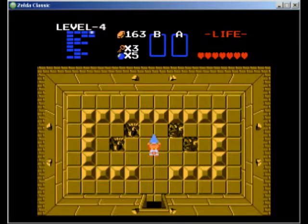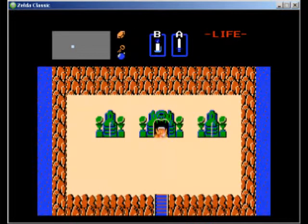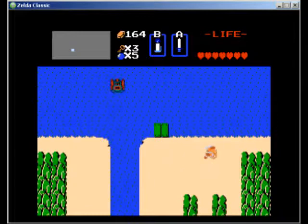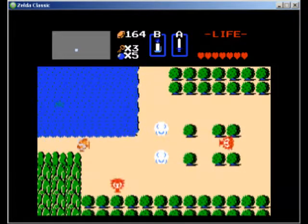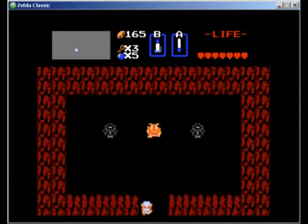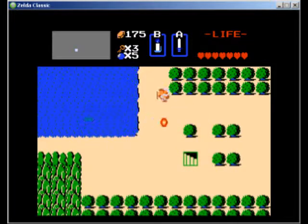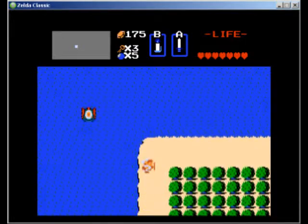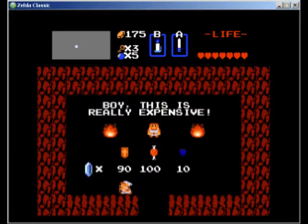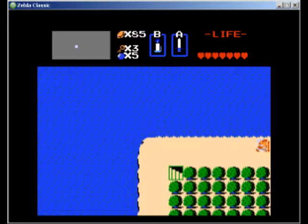The reason I do levels three and four first is because the items you get are actually useful. Level two is like useless, and level one is almost useless — you don't really use that item for a while. There's like a third and fourth quest too. It took me a good while to map the overworld; I was trying to find websites that had some of these maps, but I had to pretty much map it myself.